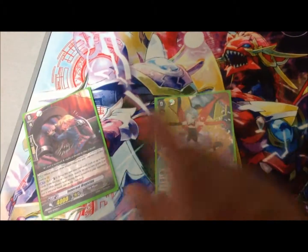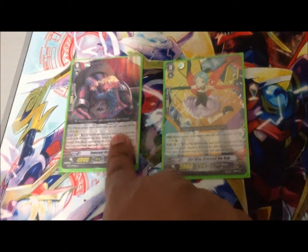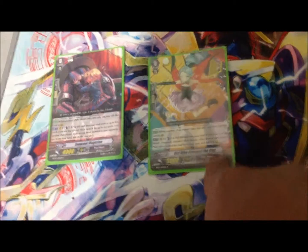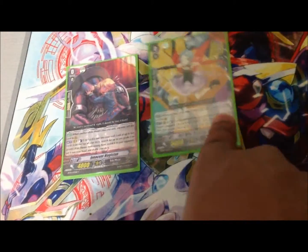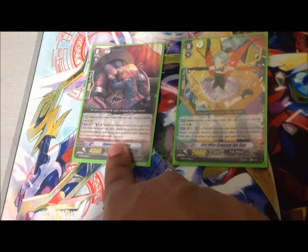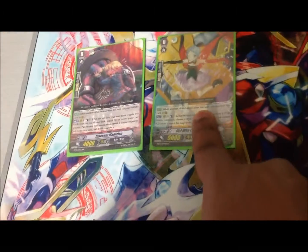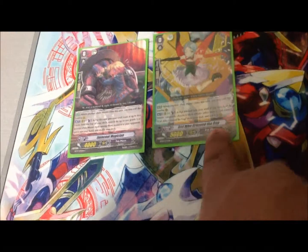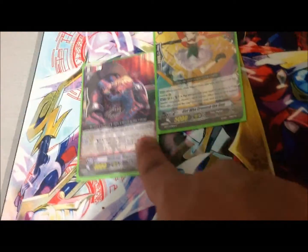We've got two vanguards that we're going to be alternating between. This one searches the top five for a grade three vanguard, and this one searches the top three. They both counter blast and go into the soul — they're both forerunners. But this one searches the top four grade threes, and for this cost you put it in your soul and then call a Pale Moon from your soul into the rear guard circle, which is very good.